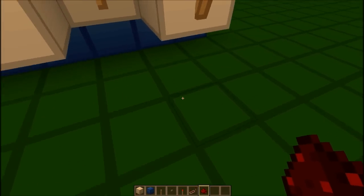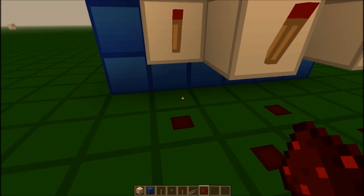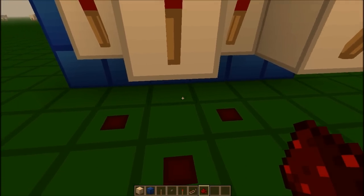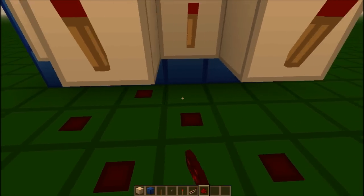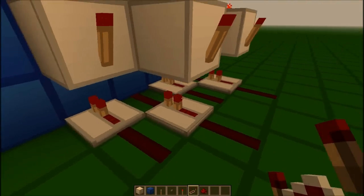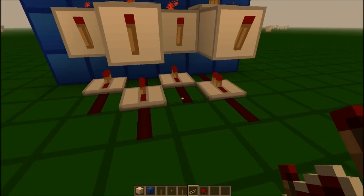Then below each torch, put a piece of redstone dust, and then do a checker pattern with redstone dust and repeaters — alternating so that none of the lines are interfering with each other, which is what we want.